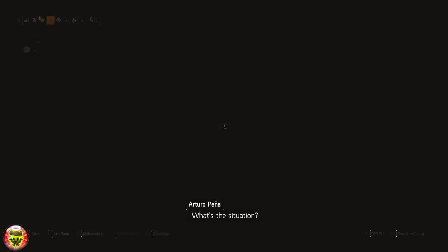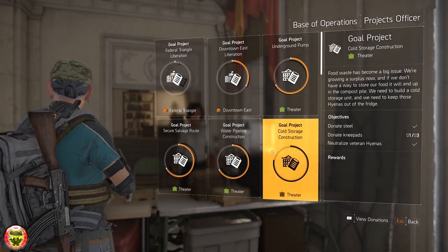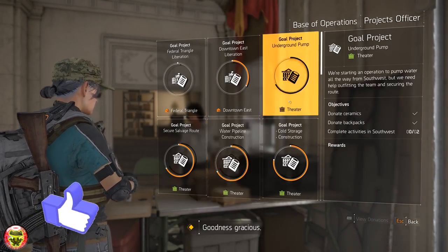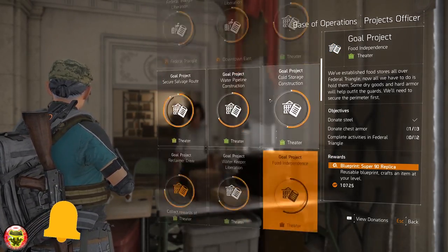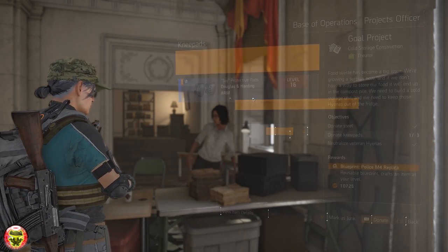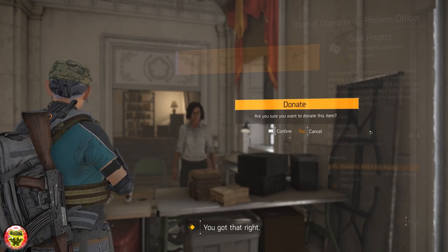Welcome back ladies and gentlemen to another amazing episode brought to you by Games Glitches. In today's episode we're going to take a look at how to get intel and how to get high priority targets very quickly and very efficiently. Without any further ado let's jump into it, and please remember if this video helps you out I would really appreciate it if you hit that like button — it really helps the channel grow.